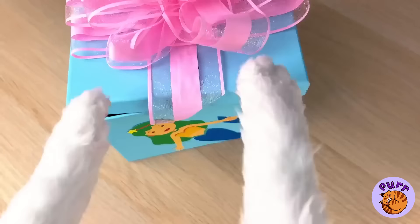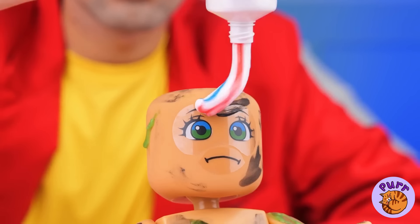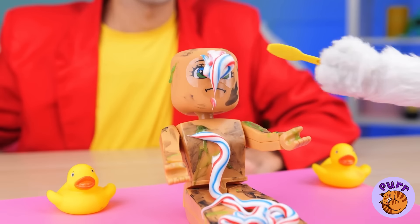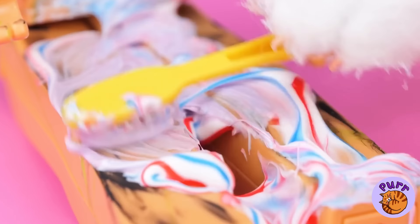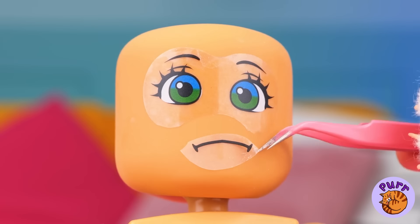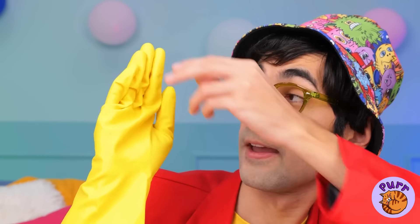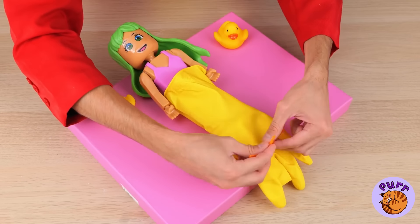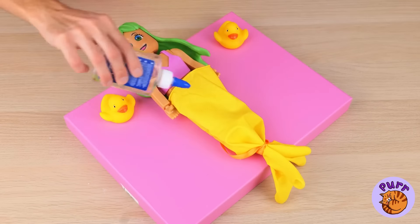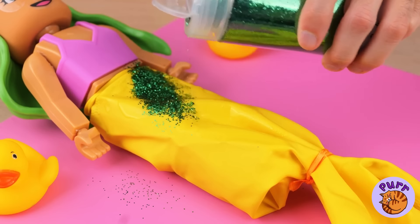Open your present — it's a Roblox doll. I think we need to clean her up; at least she'll smell minty fresh. We'll say it's that new peppermint perfume. Now let's turn her frown upside down — some clothes and hair should help too. Cover her legs with a glove and tie up all those loose fingers. Pour on some glue, spread it out, and it's time for glitter — keep it coming!